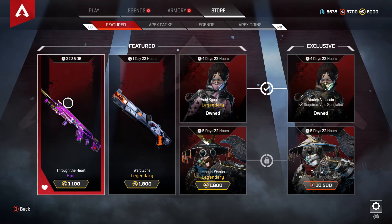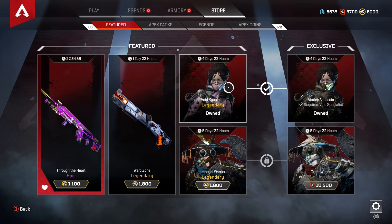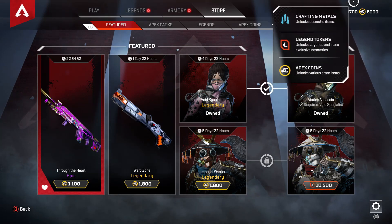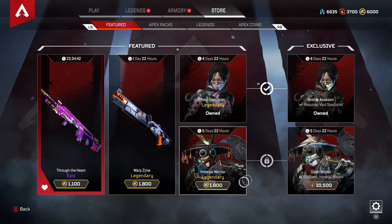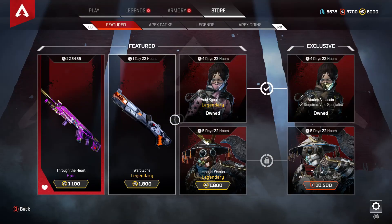Now, this is the first time in the shop that they've released exclusive skins that require another skin to unlock. Basically, you need the Void Specialist skin, and then you can unlock Airship Assassin for 10,500 legend tokens. It's a legendary skin, so you already have one legendary and you unlock another legendary skin for 10,500 coins — which is kind of nice, giving you another opportunity if you already have the prerequisite skin.